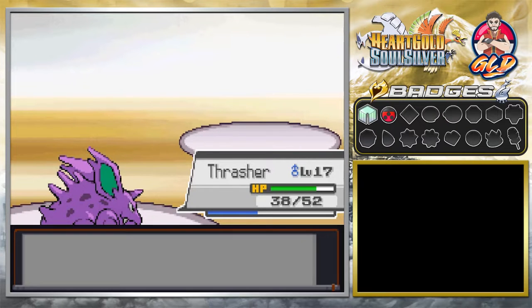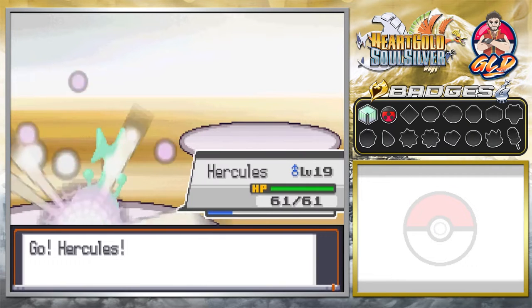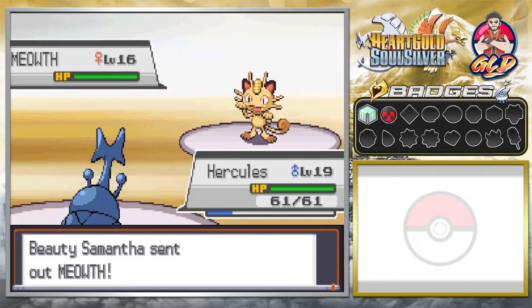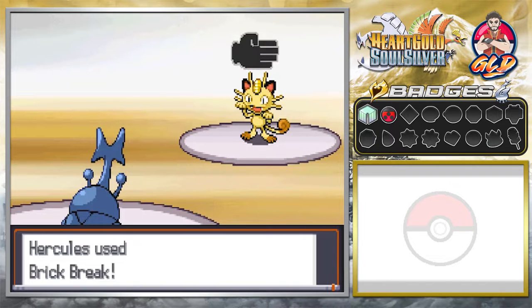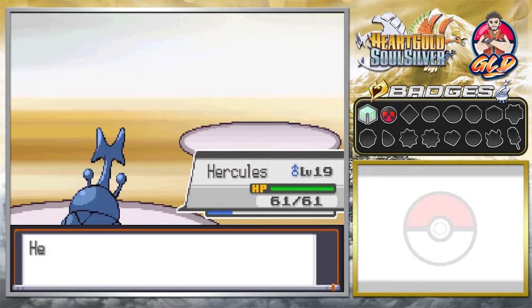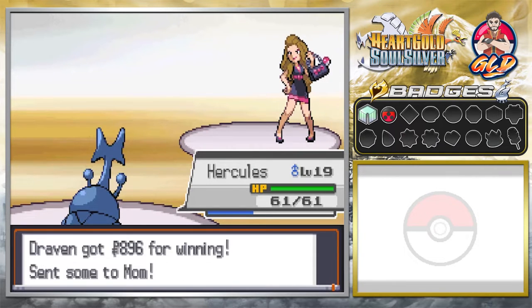And when you have a big old rolling cow that traumatizes you — yeah, that's going to get to you at some point. Here we go with Hercules again — we're going to be sharing some experience points. Brick Break for the win! And Samantha has been defeated.